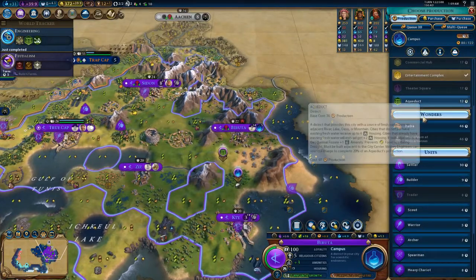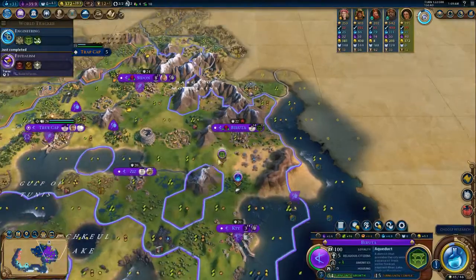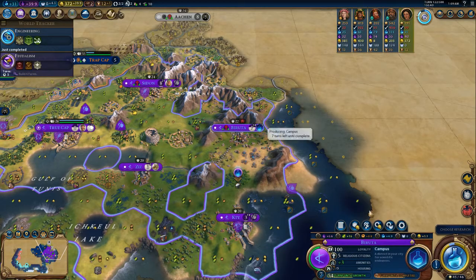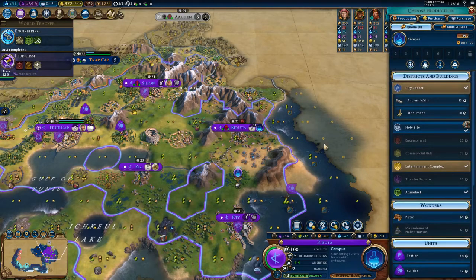Oh good, now I can get the aqueducts that I need. But finish this first, because it's just so good. Afterwards go for the aqueduct and then for the holy site.